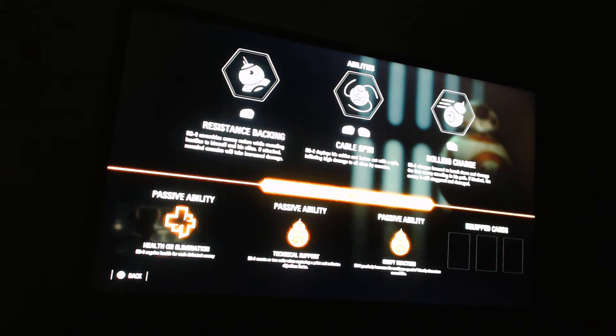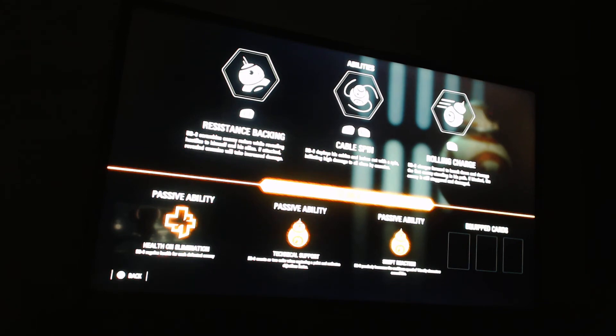His three passive abilities are: Health on Elimination — BB-8 gets health for each enemy defeated; Technical Support — BB-8 counts as two units when capturing a point and activates objectives faster, which will be great for Supremacy; and Swift Reaction — BB-8 passively increases the cooldown speed of friendly characters around him. BB-8 seems to be a very supportive type character who needs to stay close to enemies to deal damage.